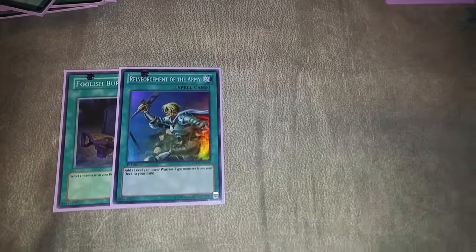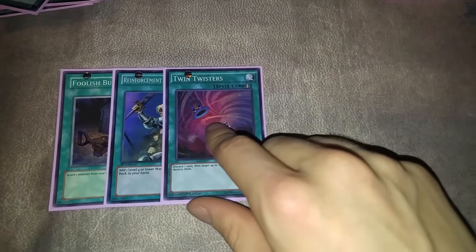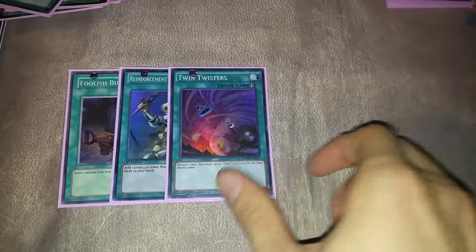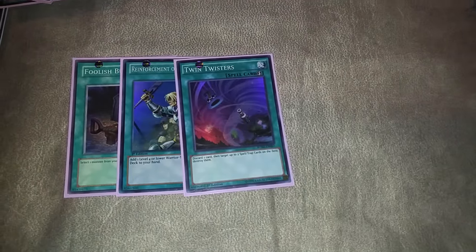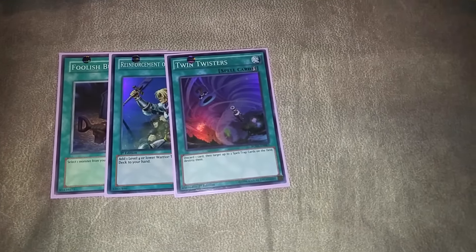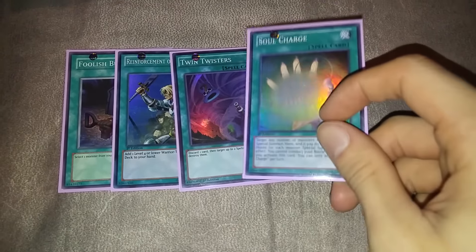One Foolish Burial to send our Hornet or Ladybug to the grave. One Rhoda to search out our warriors. One Twin Twister — I played around with zero and three of these, and I tried Storm as well, but I think just one in the main works fine. There aren't a lot of real backrow cards around right now, so you don't really need to Twin Twister stuff. You obviously want to side deck more copies, but right now one is fine.